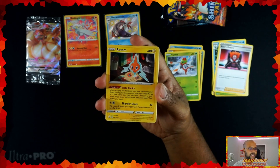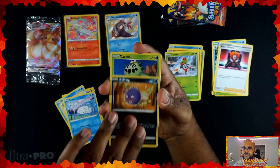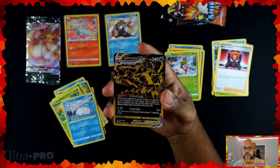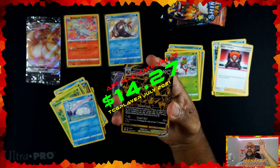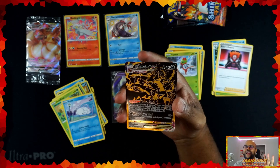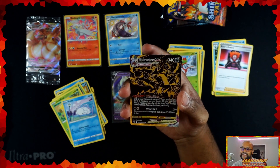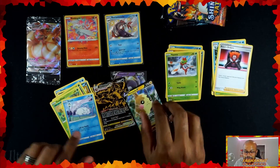There better be something in here — that was a lot of work just to open that pack. When I watch pack openings, I see people complain like 'oh, I didn't get anything, I should have gotten something.' You sound privileged. You're not guaranteed anything — be happy with what you got. Oh my God... We got the Eternatus VMAX secret rare card!